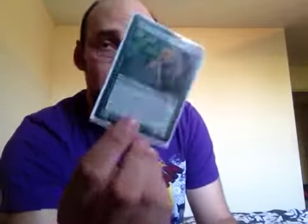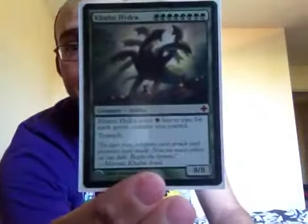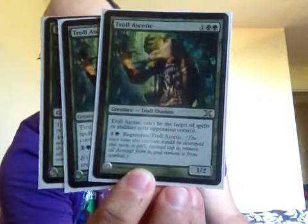It's good doing these videos because it makes me realise what I've actually got. Merfolk Warrior — First Strike, Forestwalk, Vigilance. Fantastic against a green deck. Can't even pronounce that but it's a Hydra — it's alright, I may take it and replace it with something else. Now these were expensive — not a lot, but about five pound each. Troll Ascetic — brilliant card, three of them. That's another one of my babies.